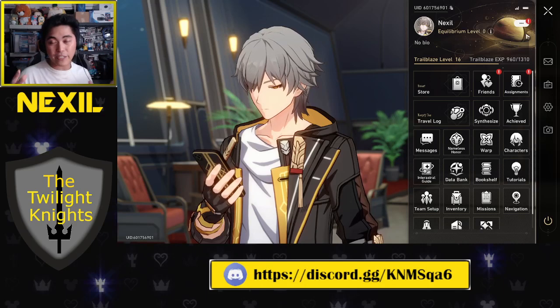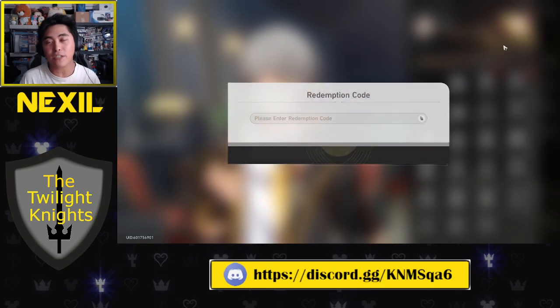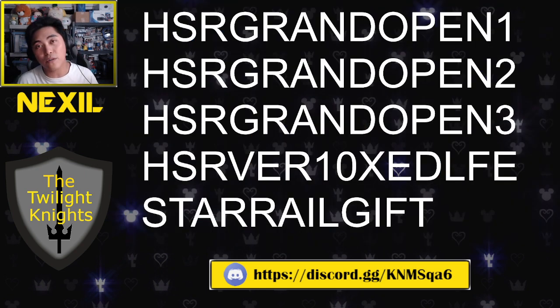Now let's go over all the various free resources the game gives you. First up is redemption codes. Whenever they have streams, launch events, or special things going on, there will always be a code to redeem. The game just started and they did launch some initial redemption codes, so go ahead and type those into your redemption code section. Check in on Discords, Twitter, or live streams to collect as many redemption codes as possible.